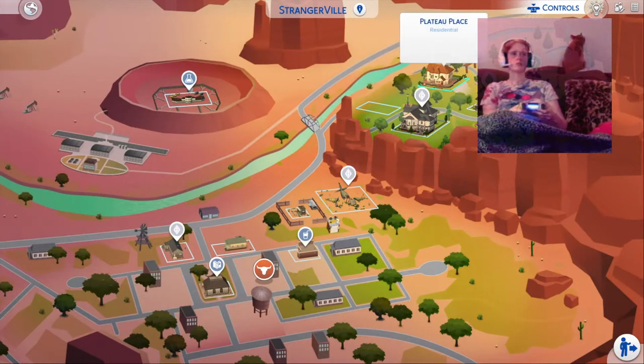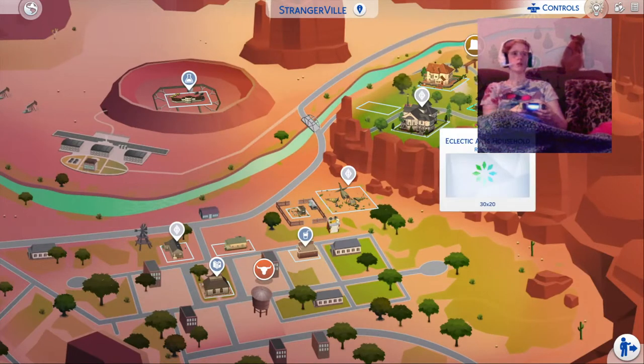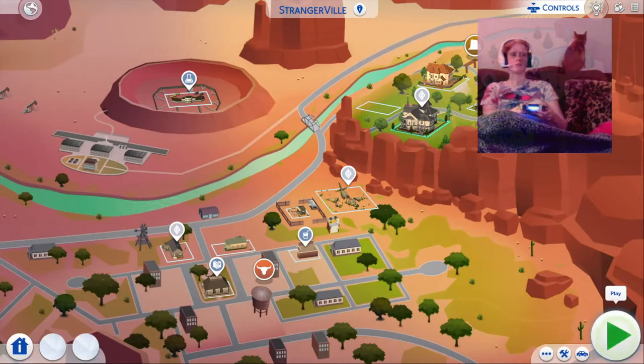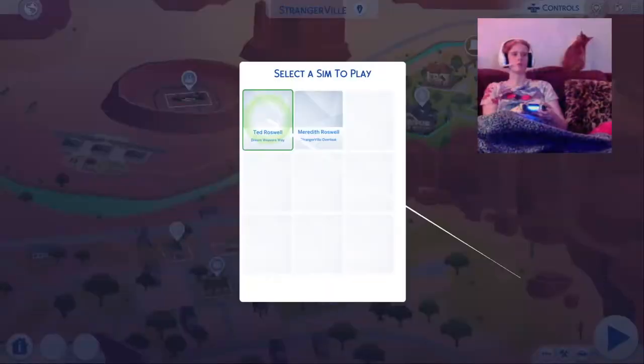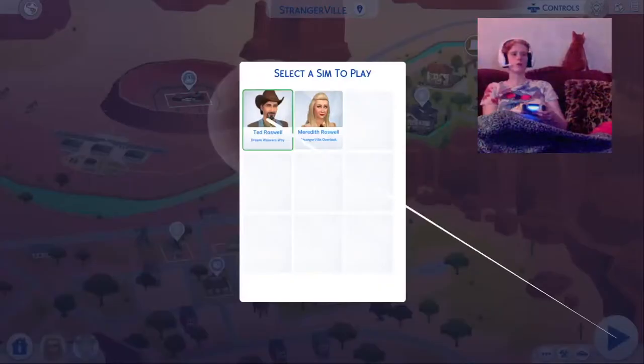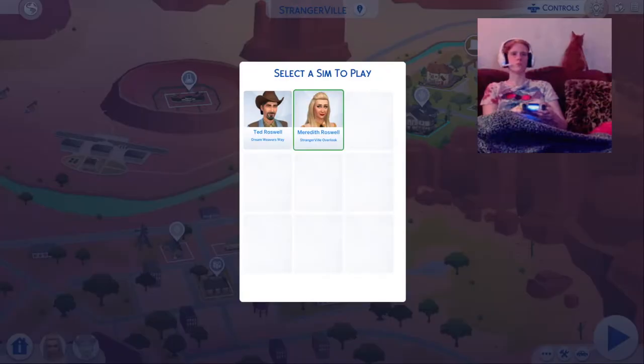So we're just going to pick a random household here. It looks like there's one person here in this house, so we're just going to hit the play button down at the bottom. Her name is Meredith, so we're going to travel with Meredith.